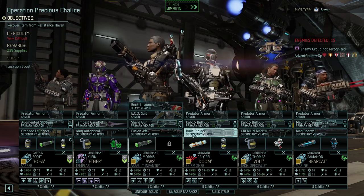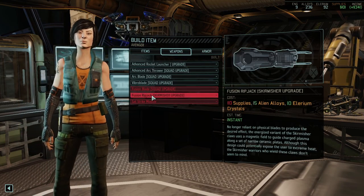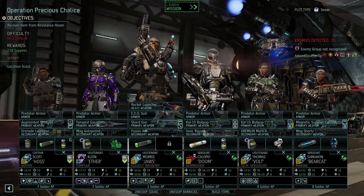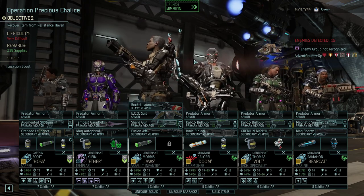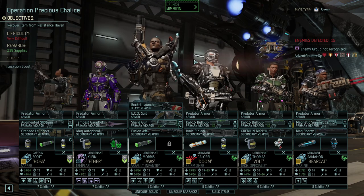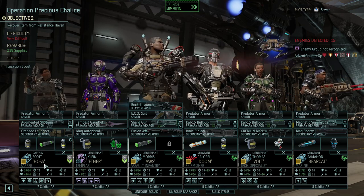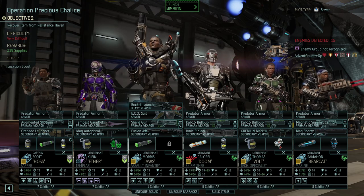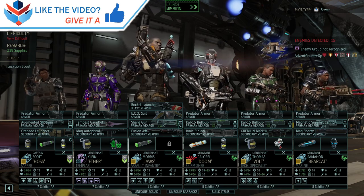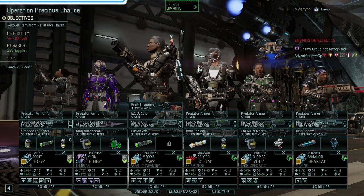Can we upgrade the Ripjack as well? No, we can't afford it — that's a shame. We'll have to do that after this mission. So that's the team — it's a so-so team I would say. Bringing our Sapper Haas, Templar Aether, Assault Infantry Jaws, Skirmisher Doom, Tech Specialist Vault, and Marine Bearcat. Next time — Operation Precious Chalice. Thank you very much for watching, I hope you enjoyed it. If you did, why not leave a like and subscribe, and I'll see you next time.